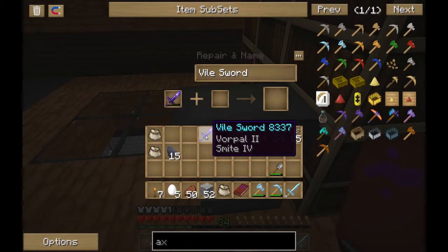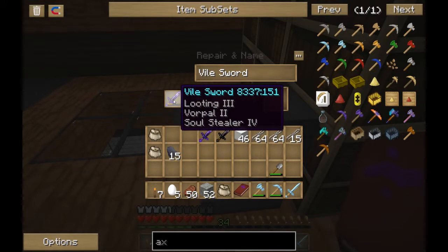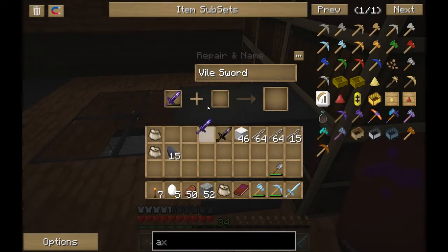Smite 4 is kind of nice because it means pretty much a one-shot kill. Vorpal 2 — off with the head is alright — but you really, really want to be getting the soul stealer, like this one has, for a vile sword.